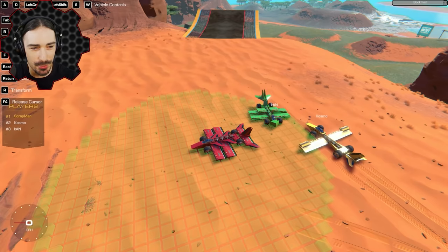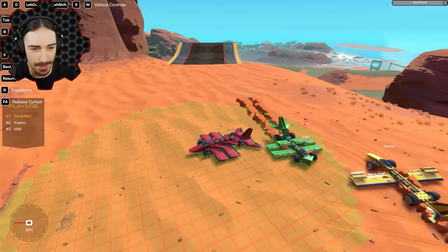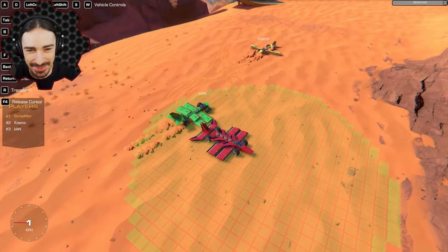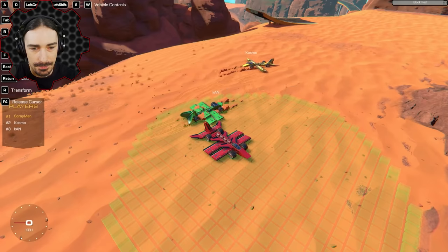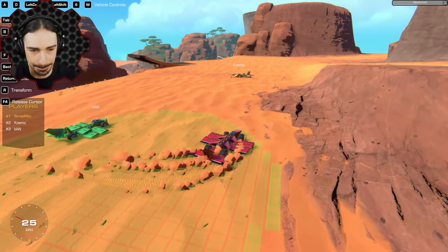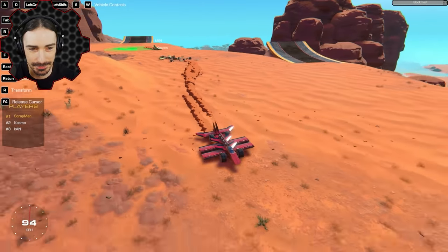Oh man — we all had our own strategies of evolution. Cosmo just adds more wings to the initial wingspan, and I make mine thicker in the middle. I put a few more wings over the top of the middle, but the big thing is I moved the tail up — because when you pitch down the tail scrapes the ground. Now I have clearance on my tail.